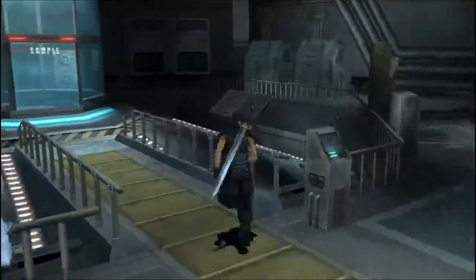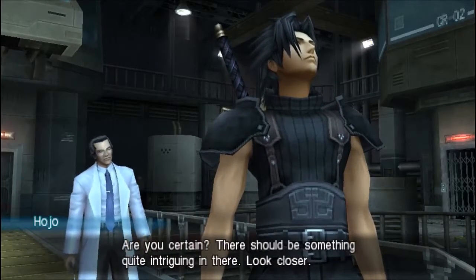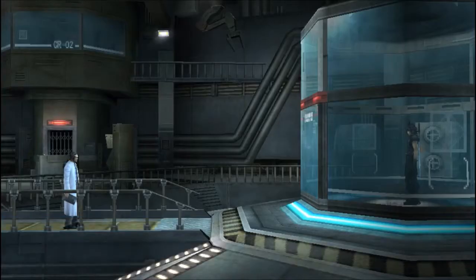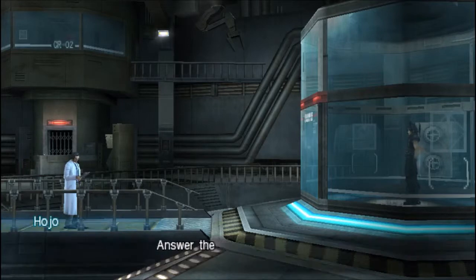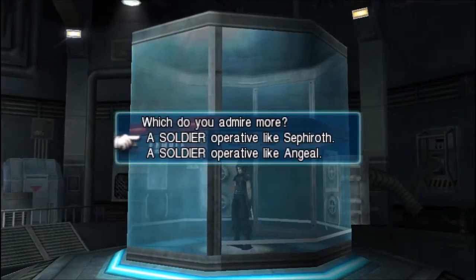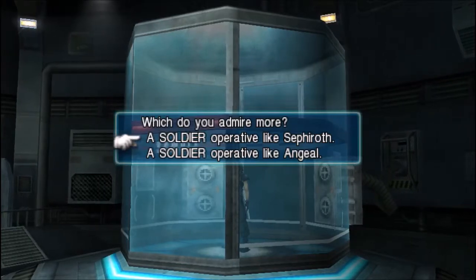Now we check the sample tube in the middle. Hojo asks what's inside the pod and tells Zack to look closer. Then Hojo poses questions: 'Which do you admire more — a SOLDIER operative like Angeal, or Sephiroth?' Zack obviously admires Angeal, but we want to answer Sephiroth for the best reward. Then: 'What does Shinra need most right now — many powerful SOLDIER operatives, or state-of-the-art science and technology?' We want to answer the second option.